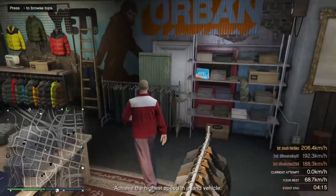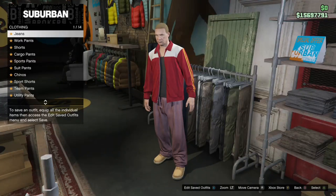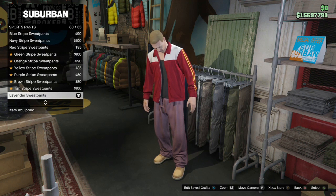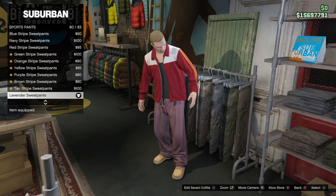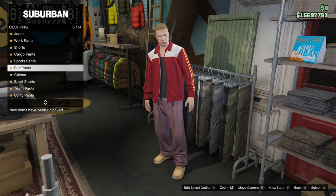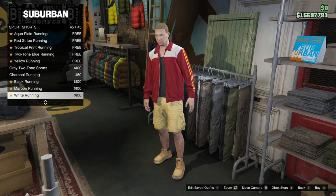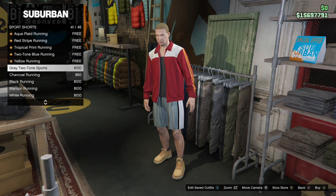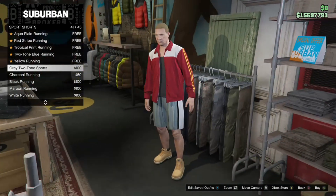Then go to the pants section. There are two sections — be careful, if you go into Sports Pants it's not going to be in there. You need to go to Sport (without the S) and then go to Sport Pants and buy the Gray Two-Tone Sport.